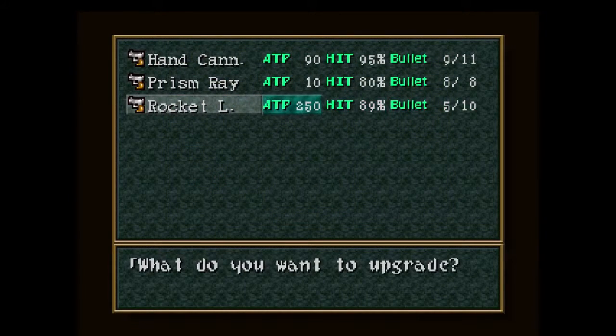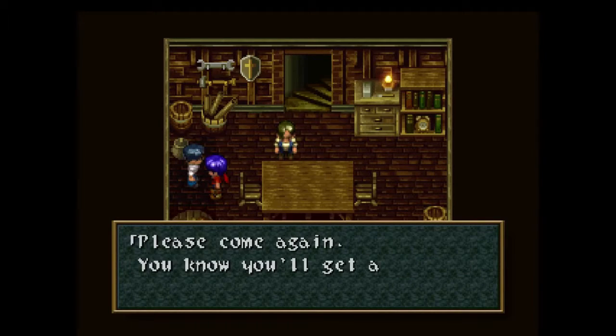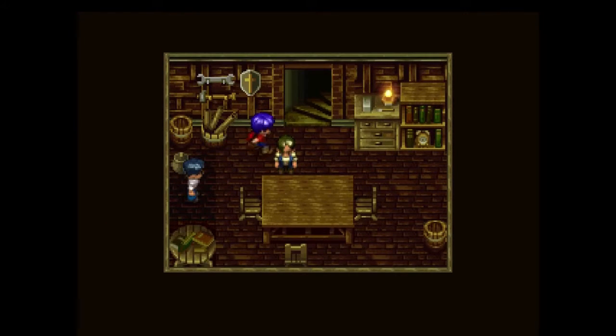Alright guys, I'm back. As you can see, the attack power went to 250, hit percentage 89%. Unfortunately I don't have enough Gela to upgrade Bullet one more time, but 10 is actually just enough for Rocky Launcher. This thing is so powerful that you only need basically one shot for random enemies and for bosses pretty much like five shots. That is Rocky Launcher nearly maxed out.